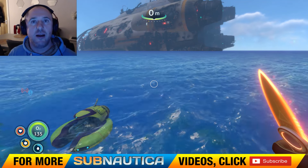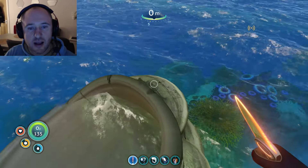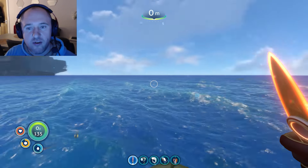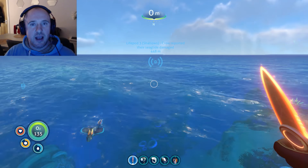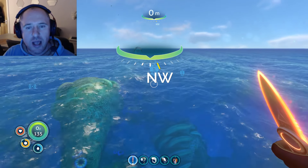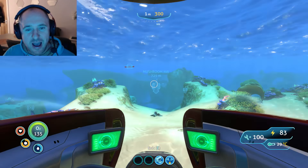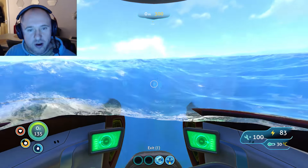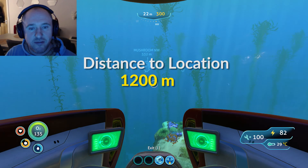Just to give that accurate direction and distance of where we need to go — the center of the map can be found by going to the coral tubes here in the safe shallows. They're sticking out of the water and they're the ones closest to the Aurora. We're going to travel one click northwest in the sea moth — you can do it in the sea glider but it's not recommended. The first location we're going to enter is the mushroom forest, around 700 meters from the starting point, and then the deep shroom itself is about 1200 meters.